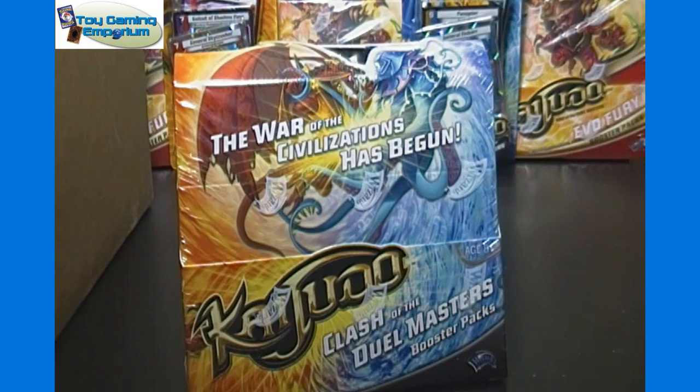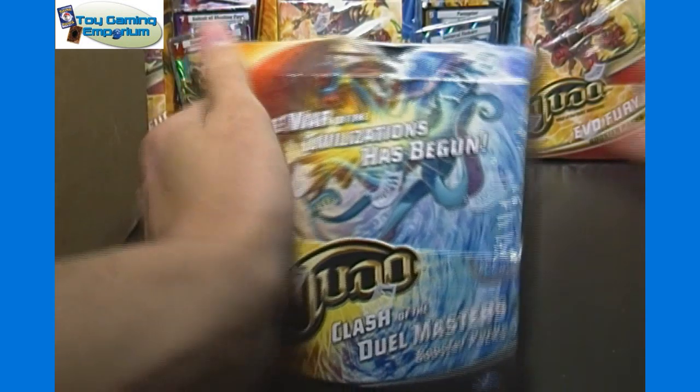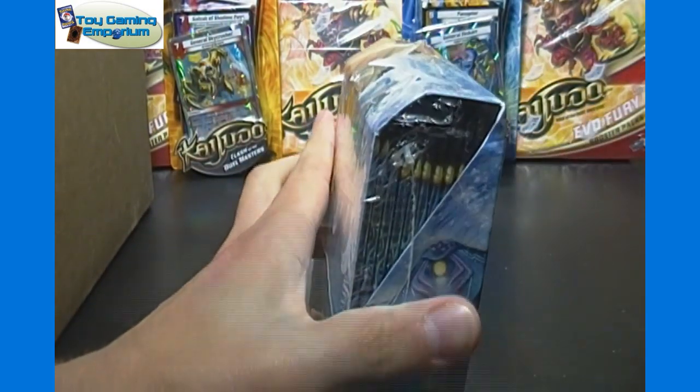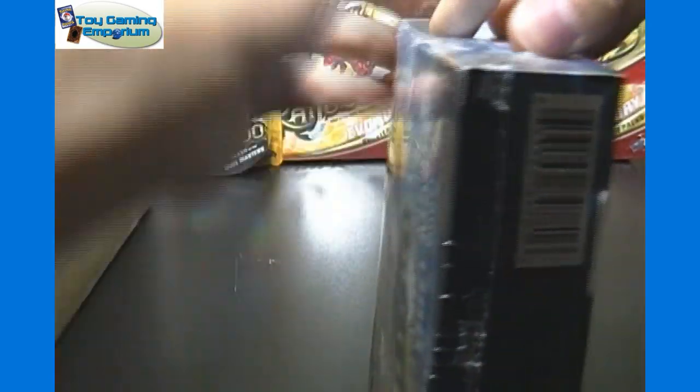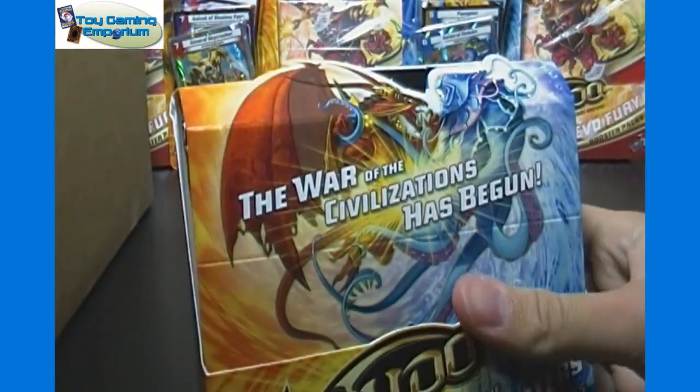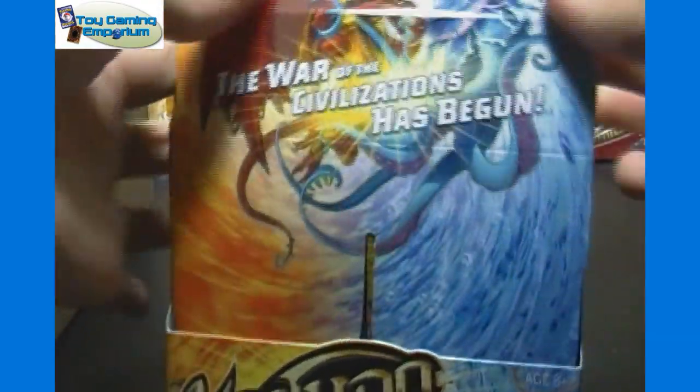We will have singles for these in stock on ToyGamingEmporium.com. Right now as of when we're recording this we already have Dragon Strike and Furnace singles and Evo Furious singles already on the website. As soon as we get these opened up and sorted and added they'll be in stock as well — probably within the next few days for sure. We'll be recording this on Tuesday, this will probably be uploaded on Wednesday or Thursday, and we should have the singles in stock Friday at the absolute latest.